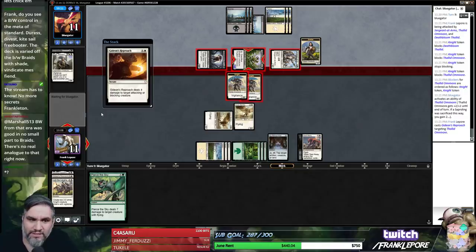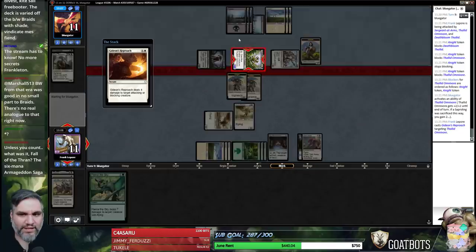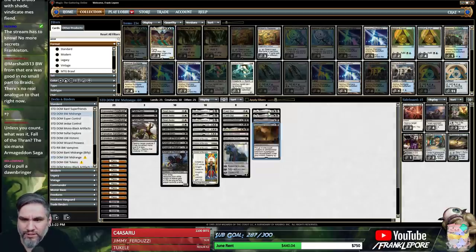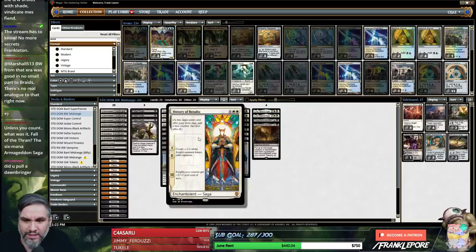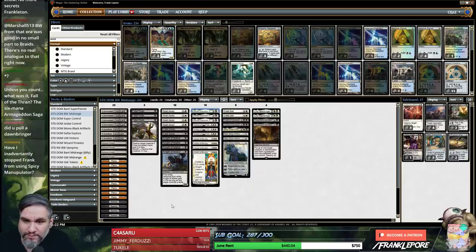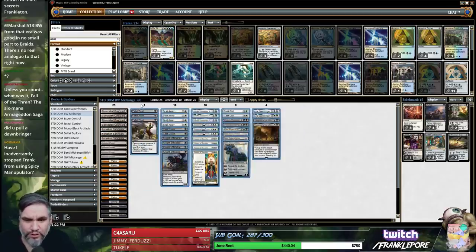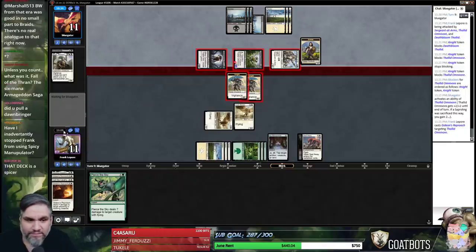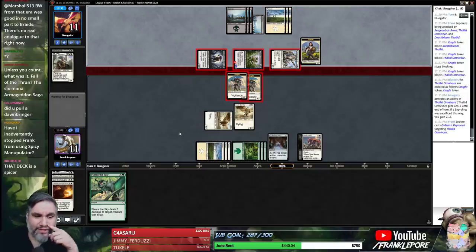Do you see a black-white control in Standard with Duress, Divest, Kite Sufferer, bird of the deck? I actually do — I found one the other day that looked really sweet. It was more of a midrange, but still really, really cool. Two Vile Offerings, two Lyras, two Cast Out, two Vraska's Contempt, one Ariel — which is sweet — three Karns, History of Benalia, Gideon of the Trials, Danitha — also very sweet. And then Knight of Malice, Cast Down, Seal Away, and Fatal Push. Your curve is lower than your typical old-timey black-white control deck, but the deck still looks really sweet — feel free to screenshot this. I'm going to be playing that deck sometime this week because it looks real sweet.